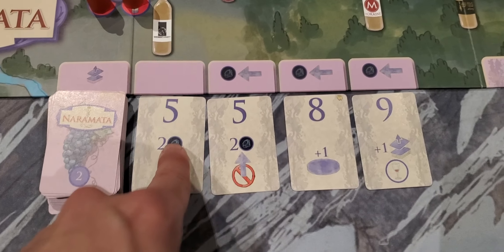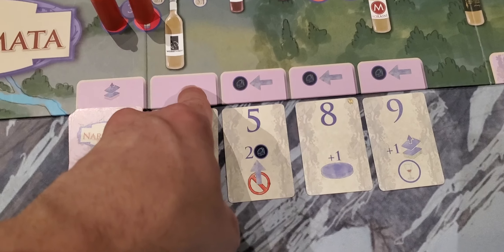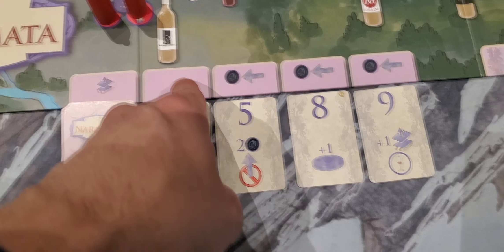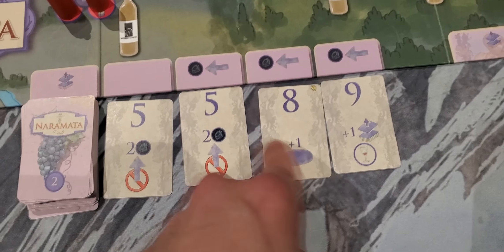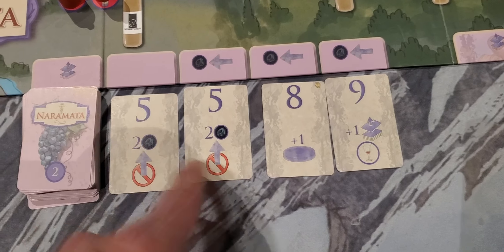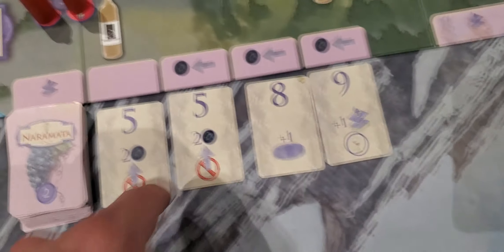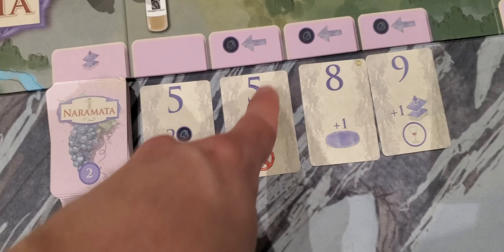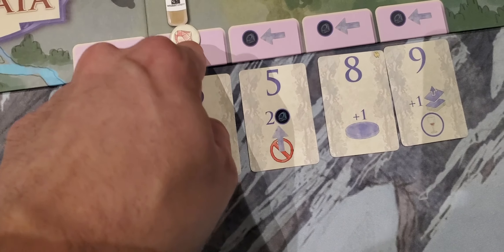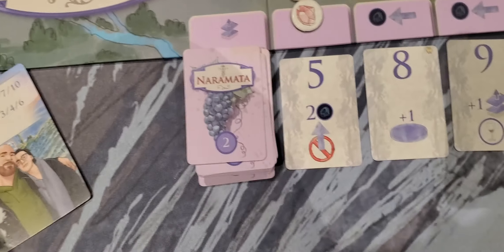The first rule I wanted to discuss revolves around the upgrade row. Previously we've always stated that if you wanted a card, the cost is indicated there — this one is one, plus the one next to it, so this is six, this is eight, nine, ten, eleven, twelve. One thing we did not mention is how you actually manifest that in the game, which is the reason these look like this rather than showing plus one, plus two, plus three — because you're supposed to place tokens to the left of it. So if you want this one, you have to pay the five, but you must place a prestige token there.